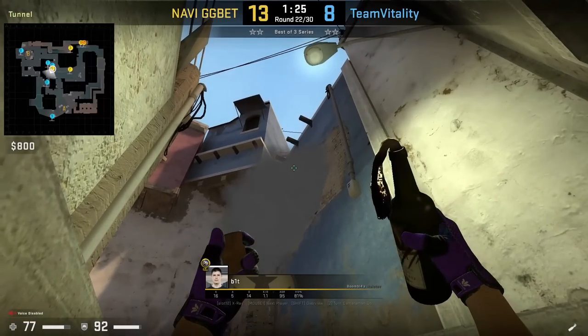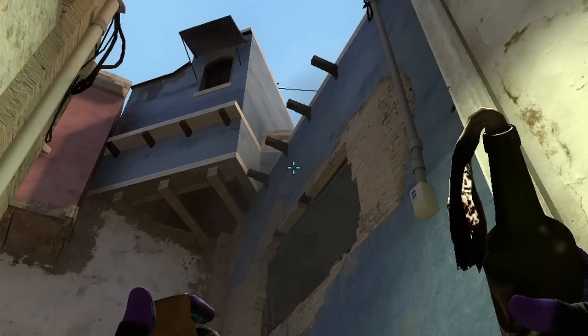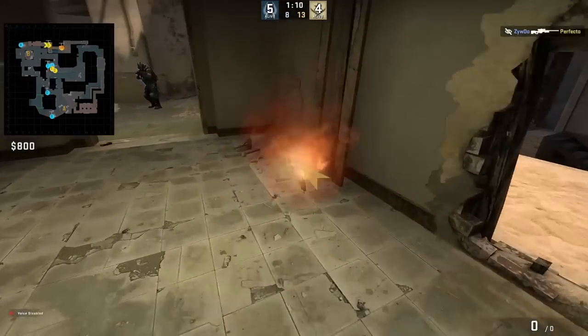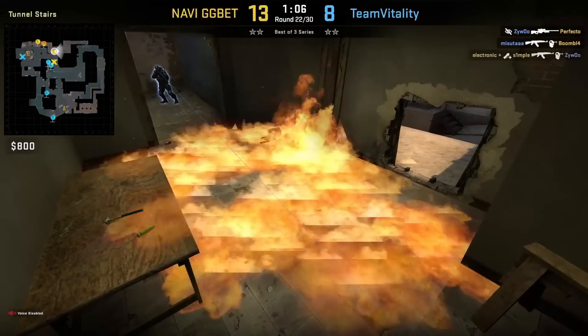Bit under window mollies murder hold to delay rotations as Navi split B: he is on the back wall, aims as shown, then walks one step forward and right and left click throw. Blamef used to throw the same molly quite often with Complexity splitting B and even used it to fake the B split and go A.